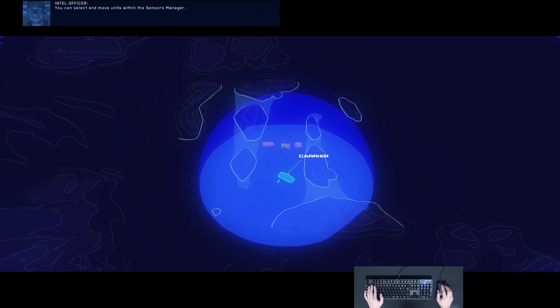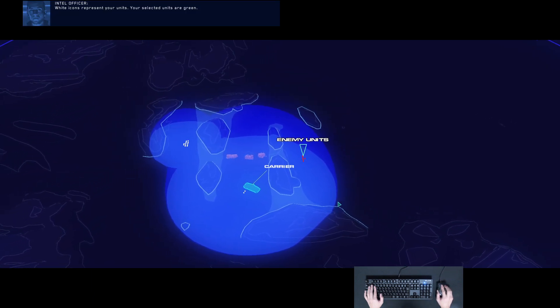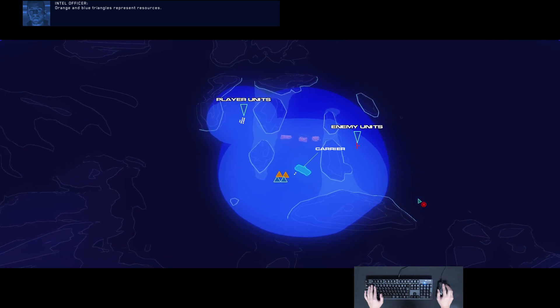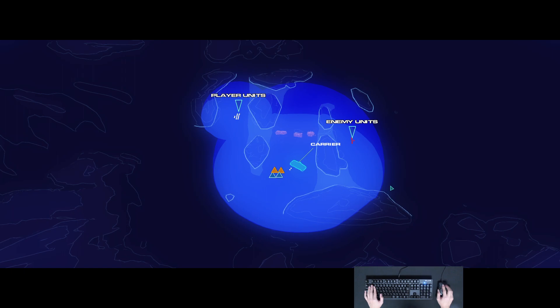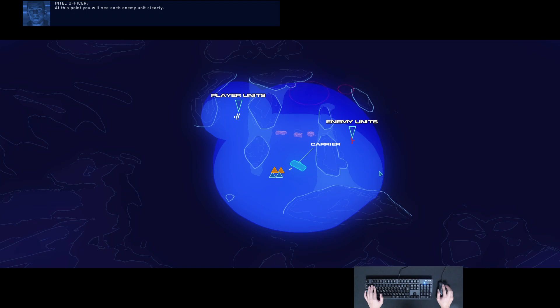You can select and move units within the sensors manager. Red icons represent enemy units. White icons represent your units. Your selected units are green. Orange and blue triangles represent resources. Blue domes represent the sensor range or vision of your units. Enemy units within contact range are marked with a red circle. As your units get closer, they'll be in sensor range of the enemy, and you will see each enemy unit clearly.